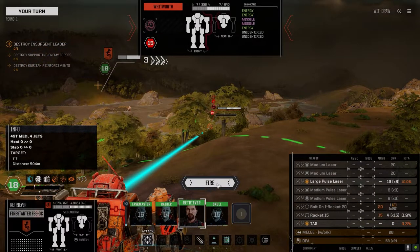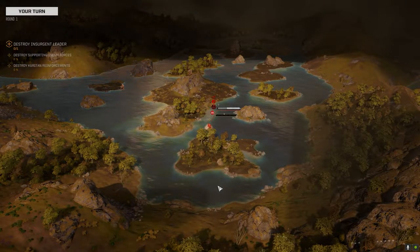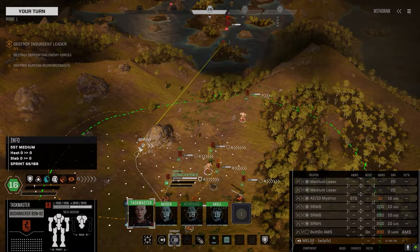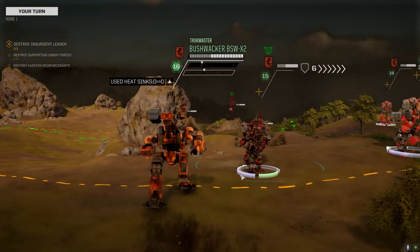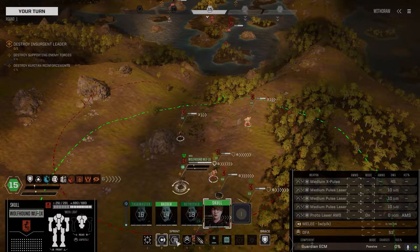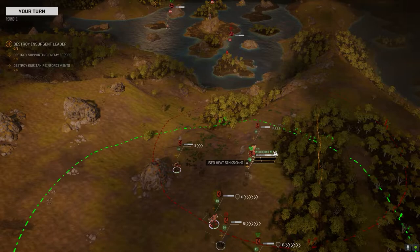This guy is a Whitworth — interesting that we couldn't see what was on it. Two hits even with ten percent, that's awesome. We need to get forward here. We're not going to engage yet, just move forward as far as we can go. Let's get up in the trees — we can't fire so we might as well get some cover.